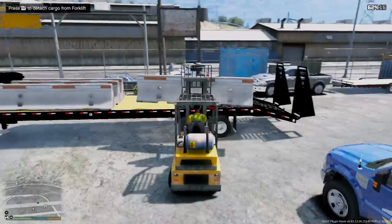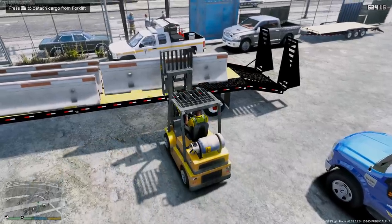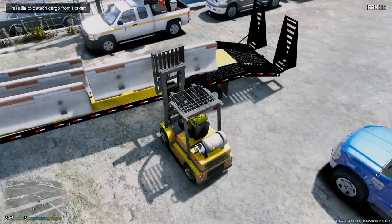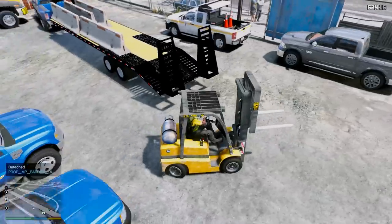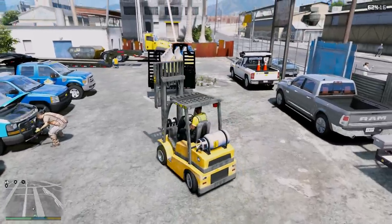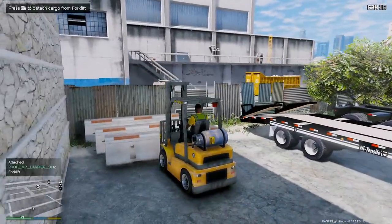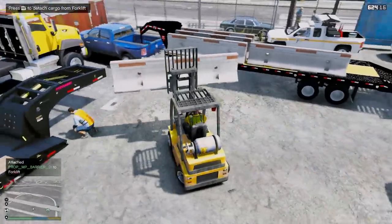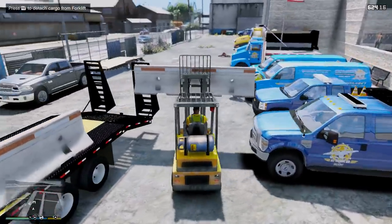We should have enough space to still fit the forklift — actually, we may not. If we can't fit the forklift, we'll tell one of our drivers to follow us in the other Ram. Maybe if we put this down we can bring five and then put the forklift in the middle. We're going to have to move the Chevy out of the way because we don't want to hit it.